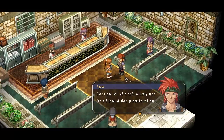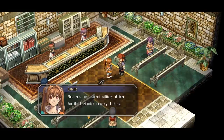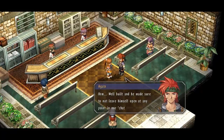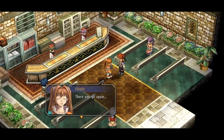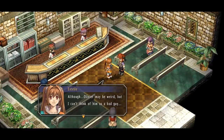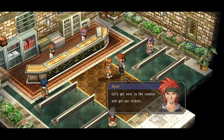That's one hell of a stiff military type for a friend of that golden-haired guy. Who is he? Müller's the resident military officer for the Erebonian embassy — I've only ever met him a few times myself. Well-billed as he is, he made sure not to leave himself open at any point in our chat. A well-trained dog of the military, hiding some sharp fangs to boot. He does seem like he's really strong. I don't trust any Imperials, and that includes Blondie. It seems like he talked to Cassius about something, but who knows what his plan is. I can't think of Oliver as a bad guy, and even Müller doesn't seem all that malevolent. Let's get over to the counter and get our tickets.